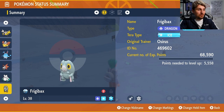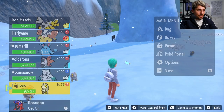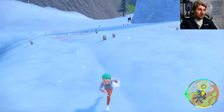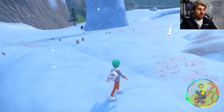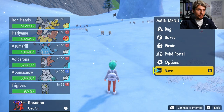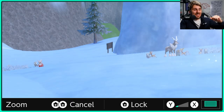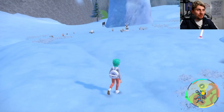There you go — we can see that we've got that beautiful shiny Frigibax. This one's quite a nice one for me personally because I have tried to get it from mass outbreaks a couple of times and never had any success, because I had issues with the clock ticking over and then losing the outbreak. So it's nice to be able to finally get it and to show that this method works, where you can come if you would like to try and hunt this Pokemon. And that's the last roll of the dice — no second shiny Frigibax, but we did manage to get the one.